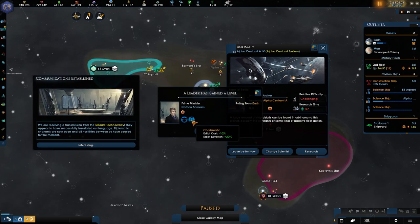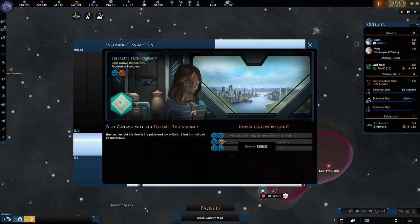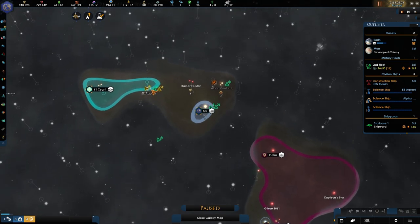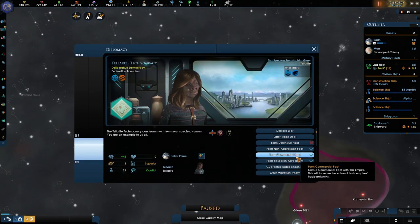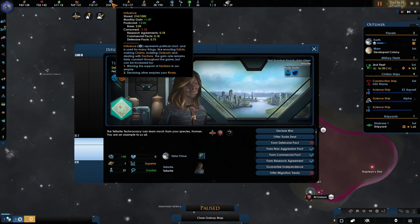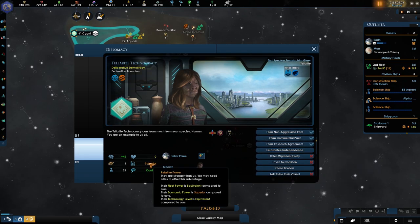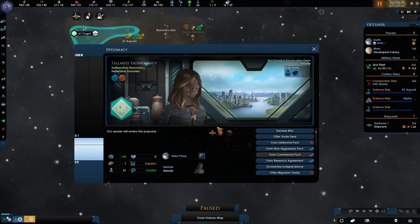So we got the Tellarites — Edict costs negative 10 and Edict duration plus 20. A large amount of ship debris can be found in orbit around this planet, possibly remains of some sort of massive fleet action. Let's do it. The Tellarites — they're friendly. 'Let us be greeting, star traveller. I was looking for a battle of wits, I guess I will keep looking.' This might cost us influence — the Vulcans are already costing me 1.12 forming all of these pacts. However, their economy is superior, so let's go with that.